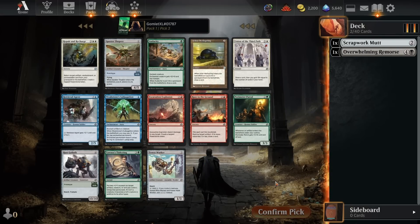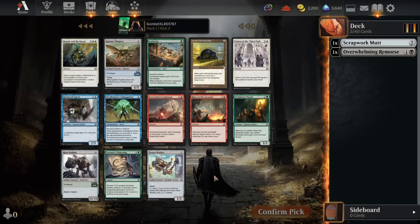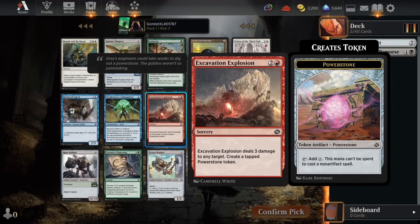For pick three, we've got another pretty great, pretty efficient removal spell and not much else, so it's going to be the Excavation Explosion. Three mana for three to any target — you can finish your opponent off with this, shoot them in the face, get a Power Stone token to ramp into your late-game artifacts, help pay for abilities, or get sacrificed for value. A lot of good uses for that Power Stone. Not much else in the pack — there's a blue removal spell, but I far prefer the Excavation Explosion.